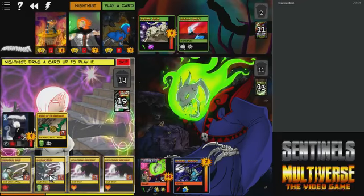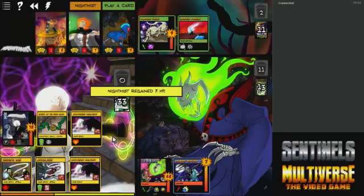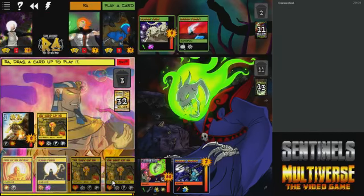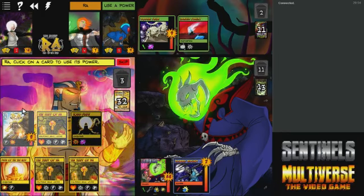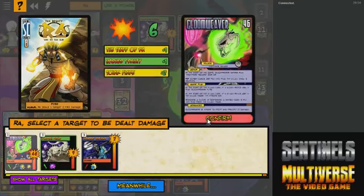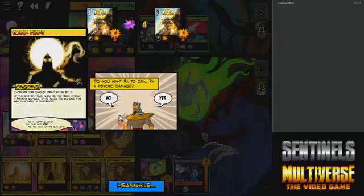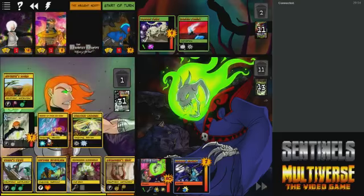Nightmist is running a little low on health, so we're just going to heal her up — she'll be fine. Let's just burn to the face. We do not want to take five — actually six — psychic damage. That would be bad.